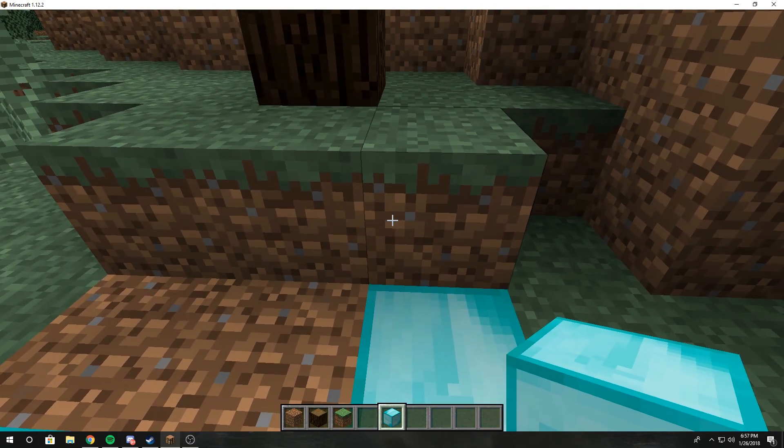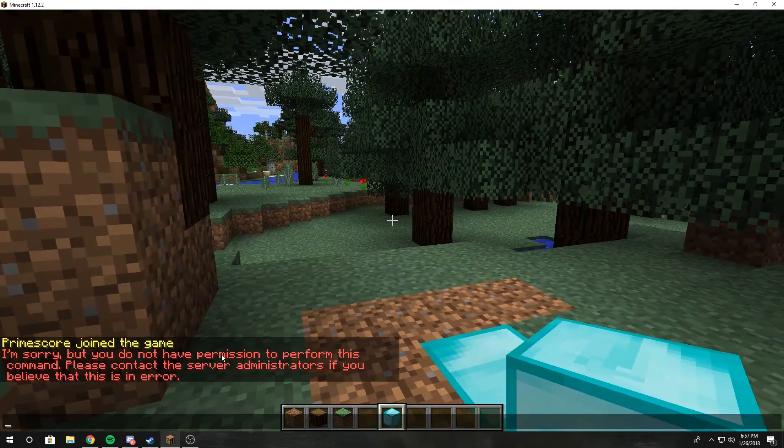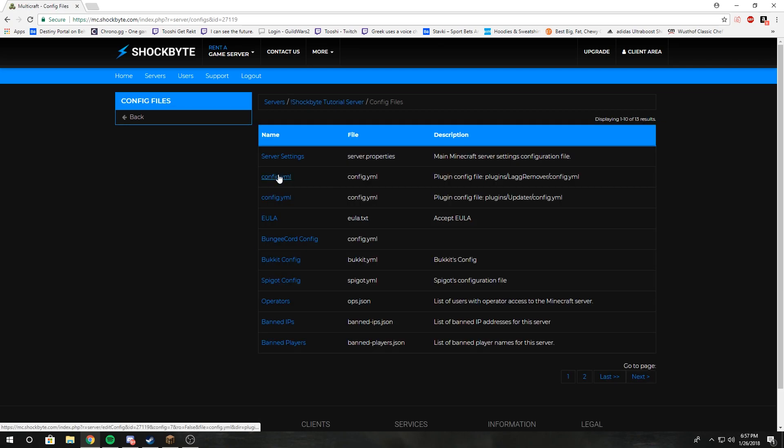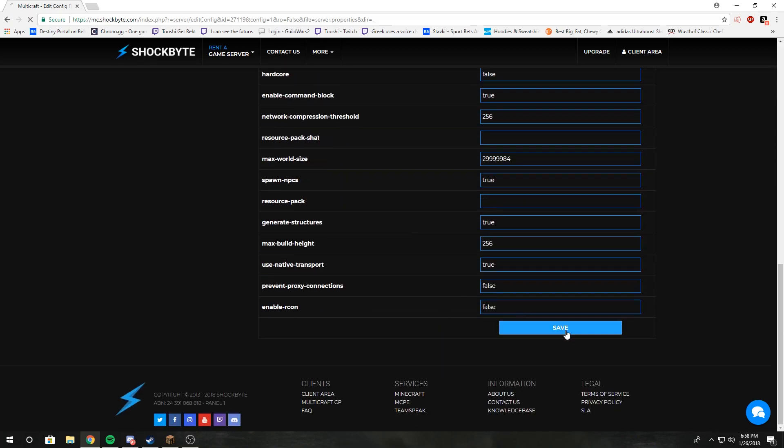So if you want normal players to be able to build, remove blocks, or interact at spawn, go to your server panel, then go to Files, then Config Files, then Server Settings, and scroll down to Protected Spawn Size — the default is 16. Change that to zero, or whatever value you want, then click Save.